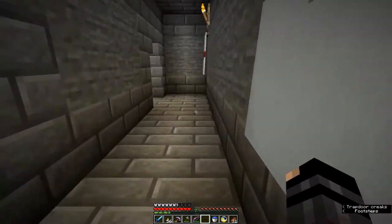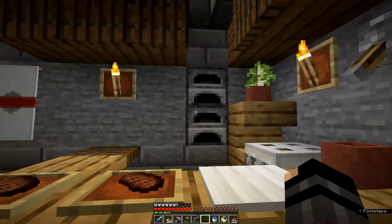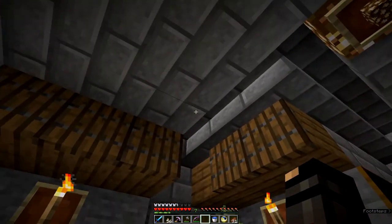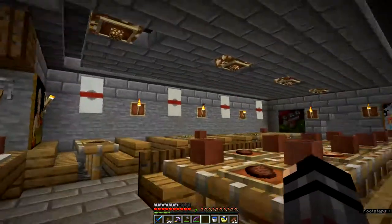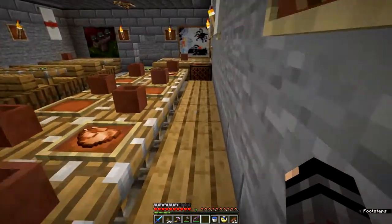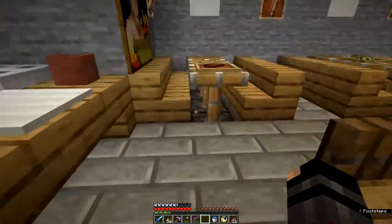On the outside I've put a chimney on the back made out of cobblestone fence, which goes all the way up to the top. When we get the next update and can actually have smoke, we'll have that coming out the top.